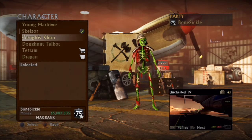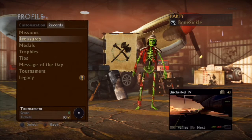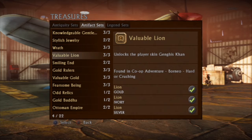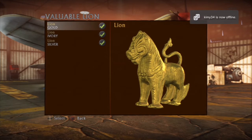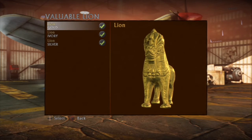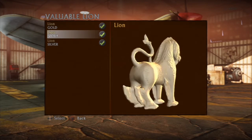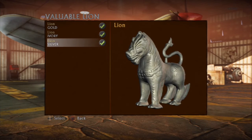Alright, what's happening? I'm going to talk you through what you need to know to get the Genghis Khan skin. As seen here, you want to be unlocking the valuable lion treasure set. The gold lion is dropped by Draza at the very end of the map — that's what I'm going to be showing you in this video. The ivory lion is dropped by the carpet bomber.